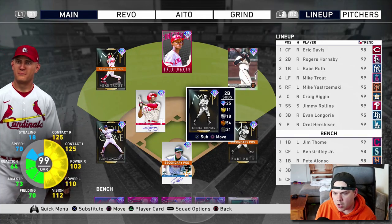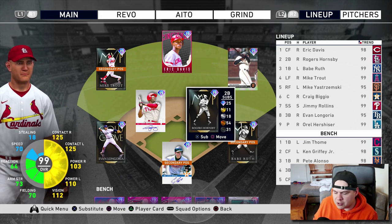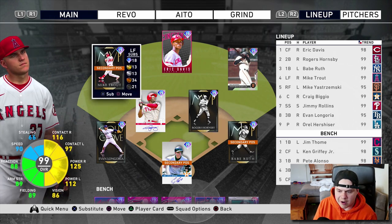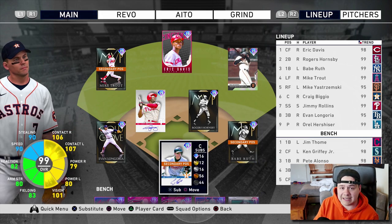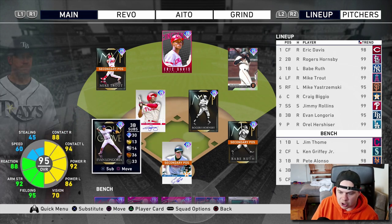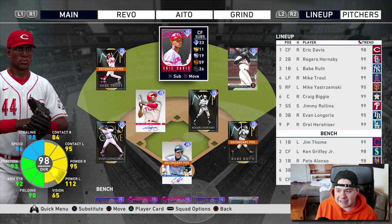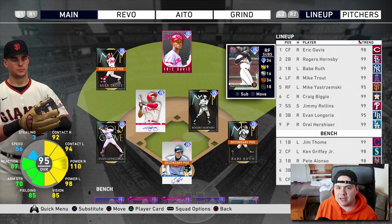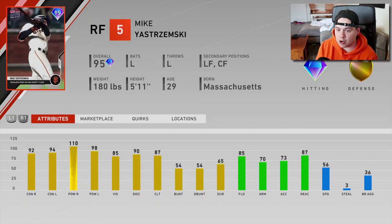I picked him up off the market and I'm throwing him on the squad, along with some other cards just to have a little fun today. I've still got Trout in the outfield, Babe Ruth still trying to get some at bats — I still need to get my first hit with him. Craig Biggio is close to prestige so I'm keeping him in. I picked up Jimmy Rollins again for the seventh inning voucher, Evan Longoria gets another shot, and in the outfield I've got Eric Davis — I really like this 98 overall card — and a new 95 overall Yastrzemski. I love Yastrzemski; he's a really good card especially for BR, with 110 pop against righties in right field.